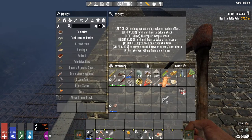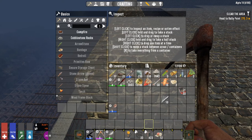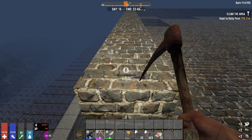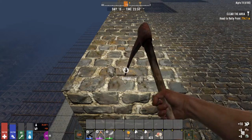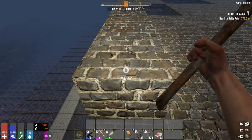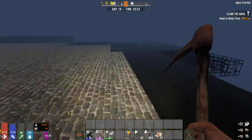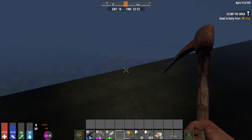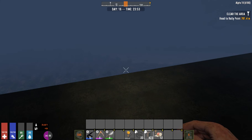Let's see how much we still got — 7,000 concrete mix. Only got 33 of the rebar frames; I probably need to see if I have any downstairs. So basically a wall will be — I didn't mean to push that.